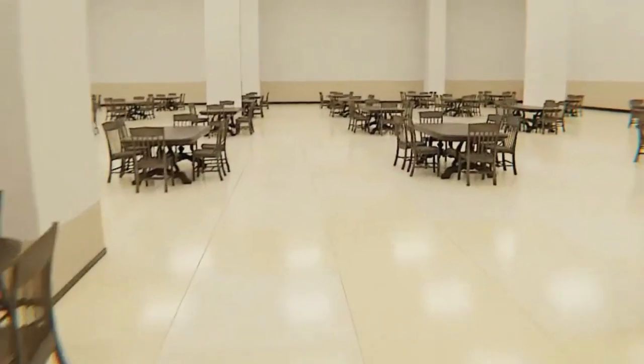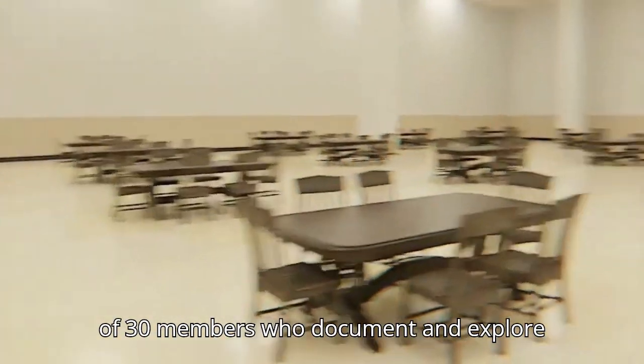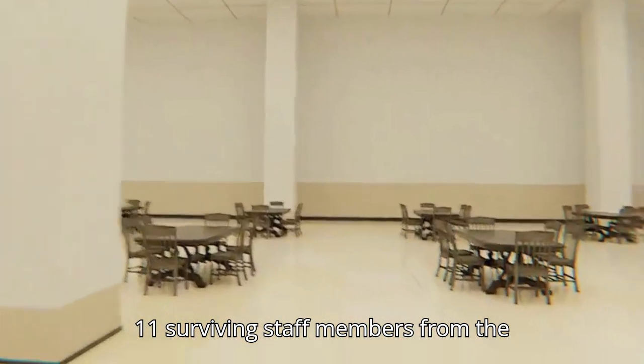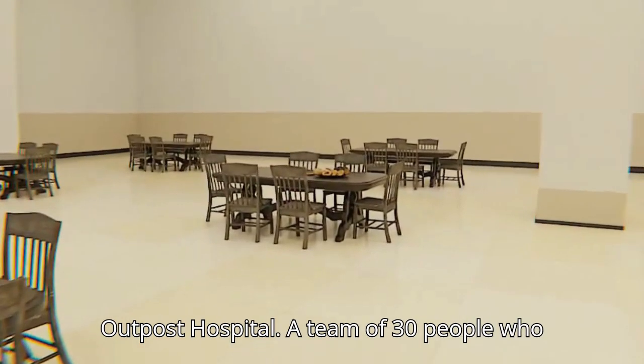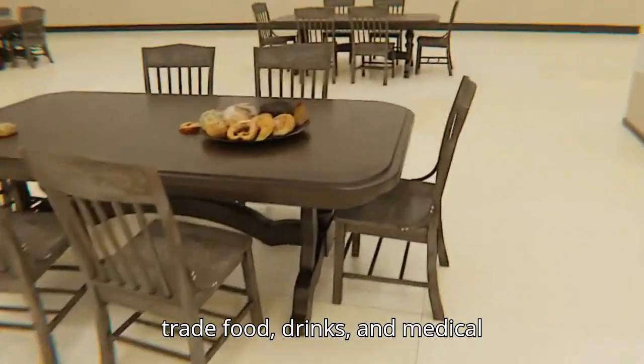Travelers can find three main colonies and outposts here. MEG Base Asylum Archivers is a small outpost of 30 members who document and explore the level. The Faced Ones are a group of 11 surviving staff members from the original mental institution who offer medical aid to travelers. Uni Citadel Outpost Hospital is a team of 30 people who manage a cafeteria outpost where they trade food, drinks, and medical supplies.